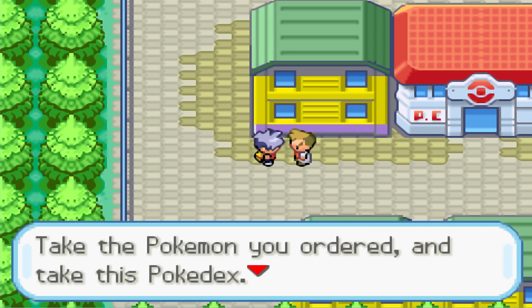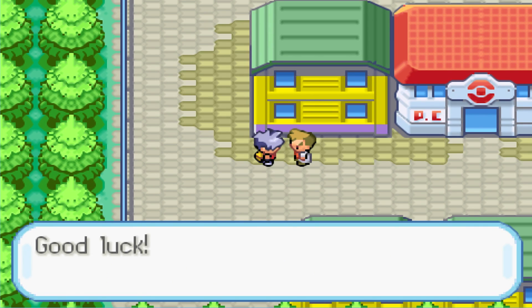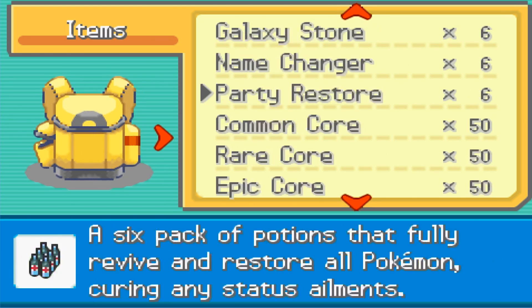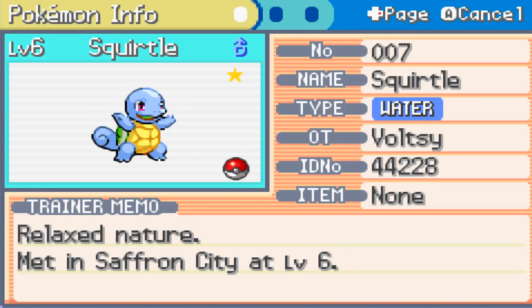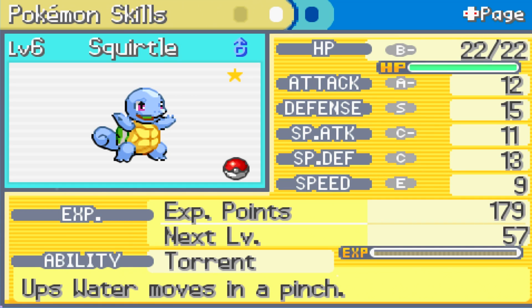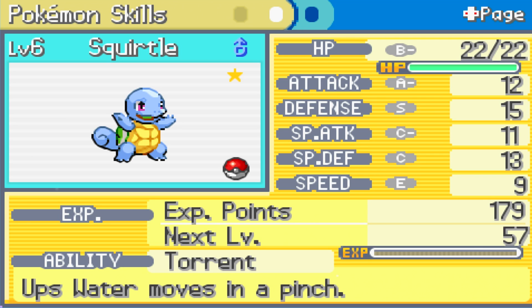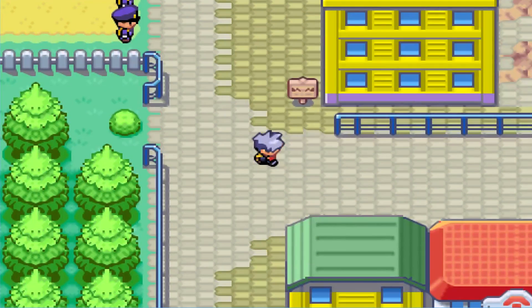Oak stops us — hands over the Squirtle we ordered plus a Pokedex, already nationalized. We receive our Pokemon: a level six Squirtle — wait, it's shiny! The commentary is excited: 'Oh nice! Is it supposed to be shiny, or did I just get lucky?' Players are encouraged to comment if they also got a shiny starter.